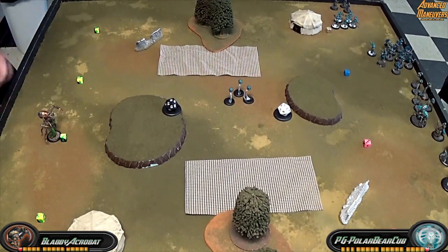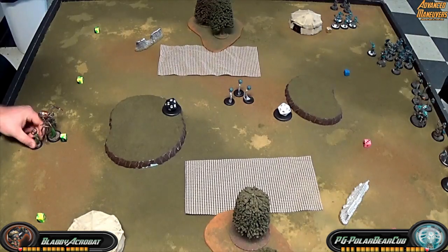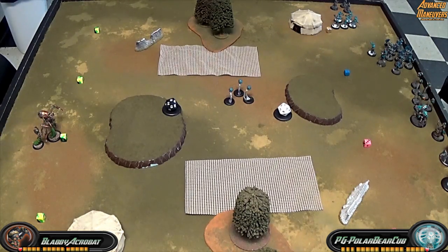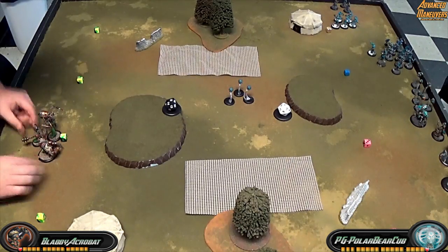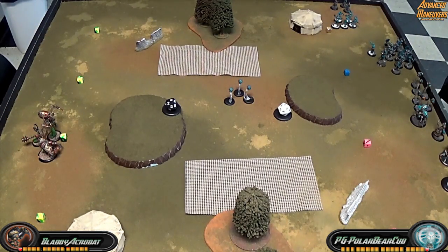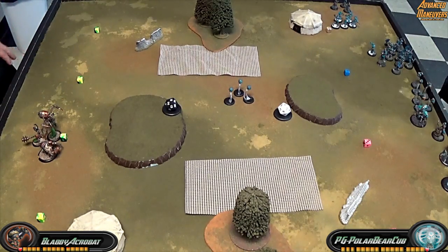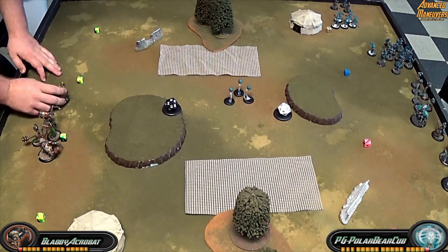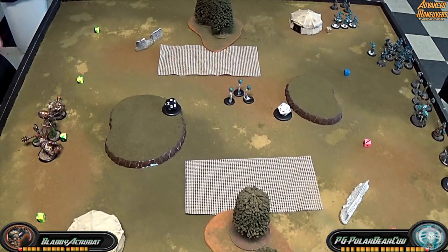Deploying, I go ahead and start with Exelon near the middle of the board so I can get pretty much my whole army under Deceleration when I need it, which is like every turn. I also like to put him with the Wrecker and the Agitator so the Wrecker has his buff, but I also have a Sac Pawn target there. Putting the Bloat Thrall near him is usually just so I can clear out some low armor infantry before they get to me, hopefully.